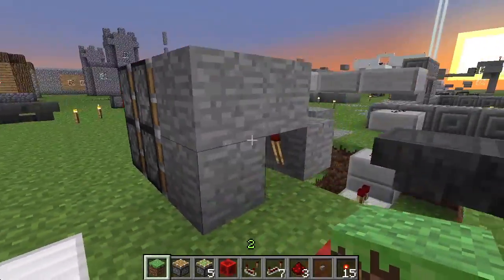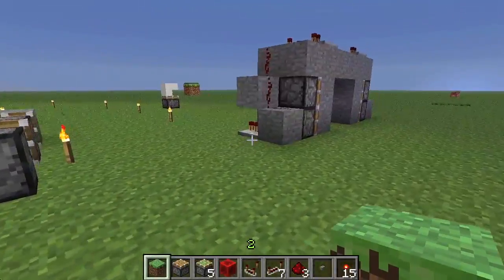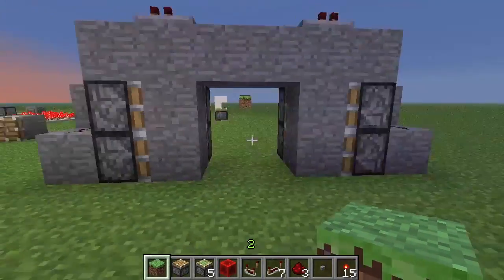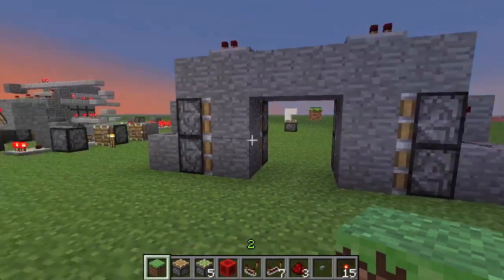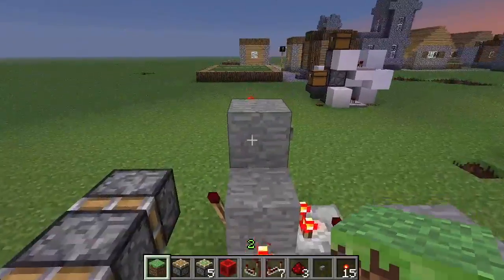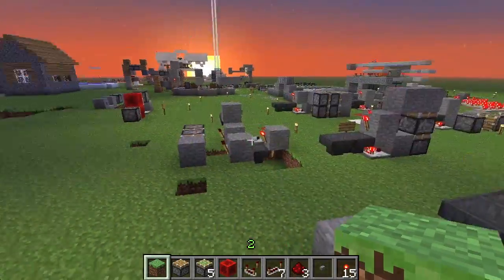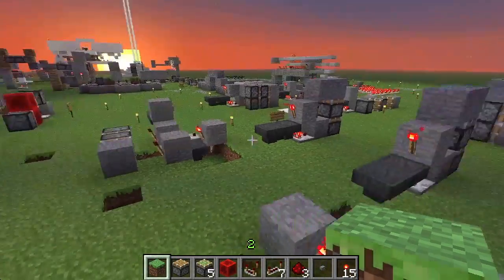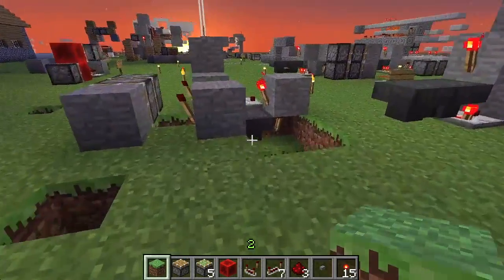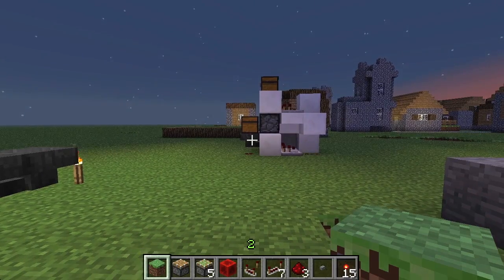You can make a 2x2 door using this, but it's not very resource-light — it's too resource-heavy, so you might as well just go back to this one. That is so far what I have found for usefulness, because if you've watched my episodes, I use a bunch of T-Flip-Flops and Bud Switches in my world. Thank you for watching. Bye.